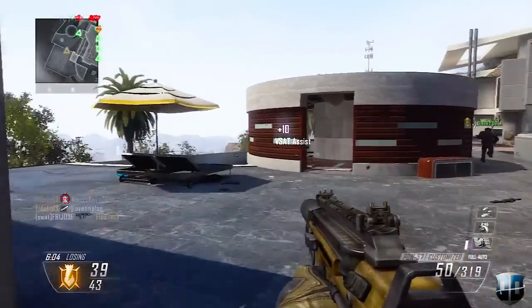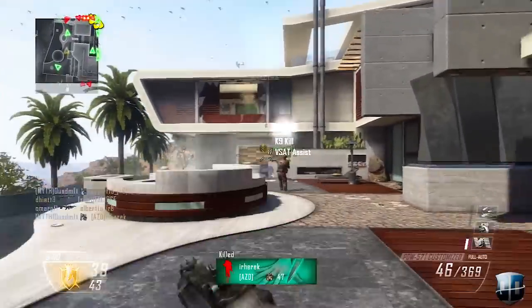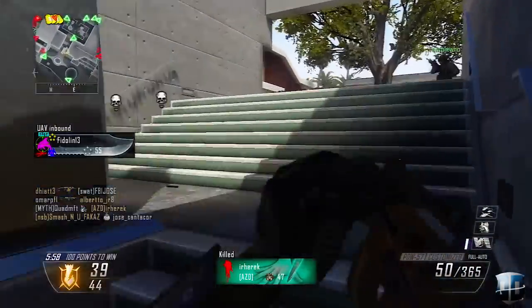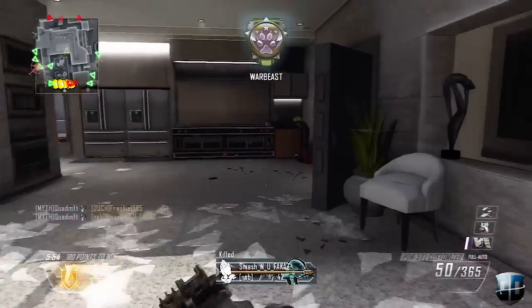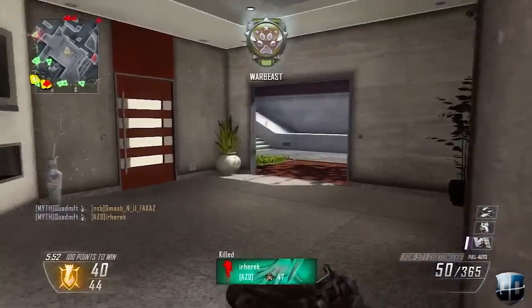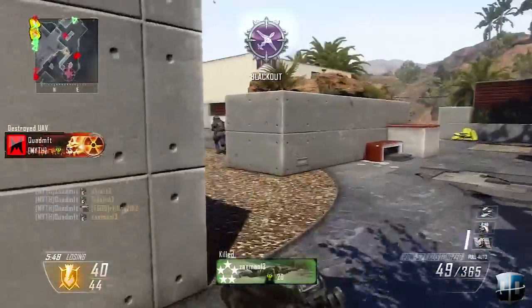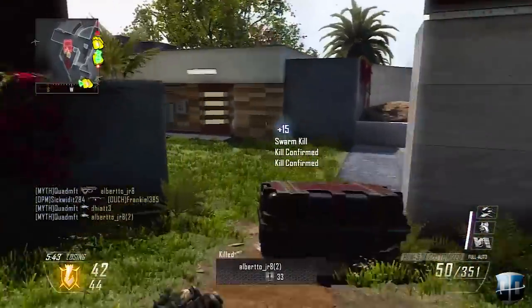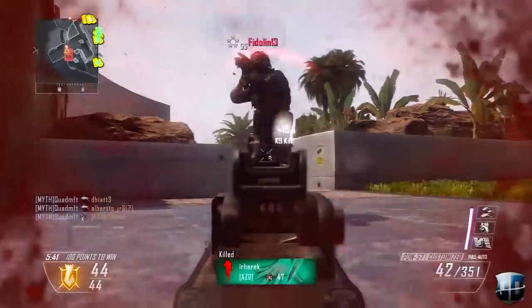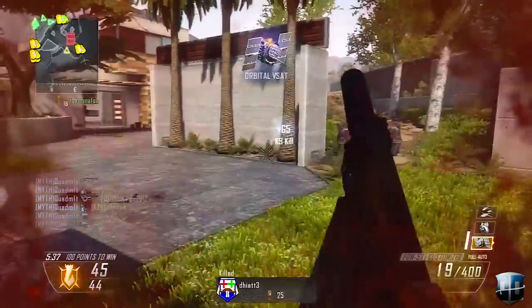Another vital tip for getting the most XP during double XP weekend is to use different attachments on different guns. Constantly using the PDW with fast mags and suppressor not only gets boring, but it takes forever to complete the big challenges. Switch between guns like the Executioner, the Ballista, the MSMC, the Scorpion, and the MP7 to knock out different challenges and get a lot of XP.